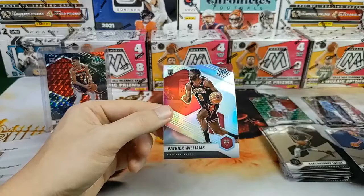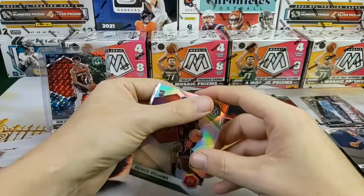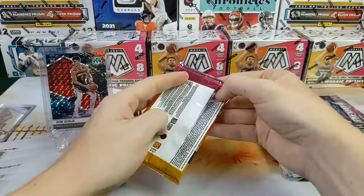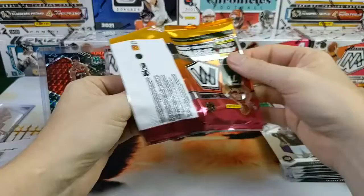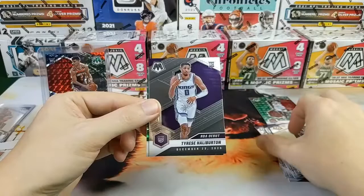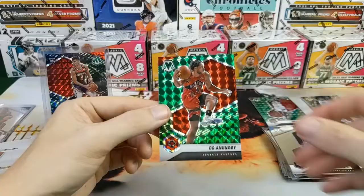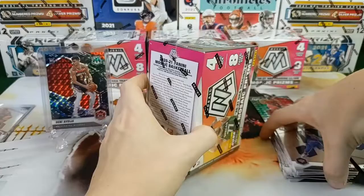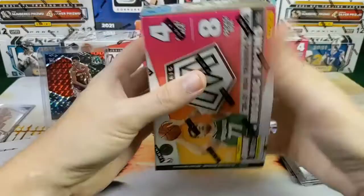PJ, Carl Anthony Towns, LeBron, and a Patrick Williams silver true rookie — go Bulls! I am not mad at it. Fourth in the draft, number one in our hearts, am I right? Paul Millsap, Kevin Knox, Tyrese Halliburton going to the Kings, and an OG Anunoby. Not a bad first box at all — we got the silver Patrick Williams true rookie, the Genesis Denny, and a debut Halliburton.